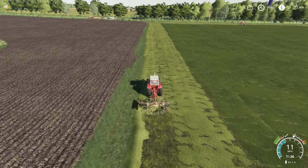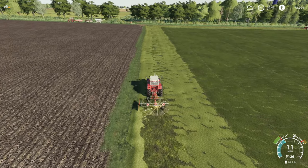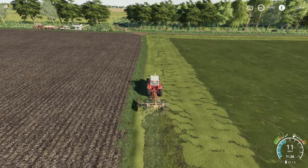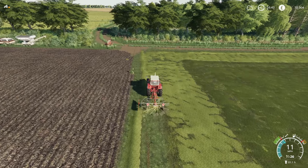Ideally it would be nice to have a bigger windrow, but it seems a bit overkill as we've only got one field of grass. We'll push on — we're moving at 11 miles an hour, so it's not too slow. You can see all the seeding equipment there, ready for this field. That'll need to get done at some point as well, but there's always lots to do.